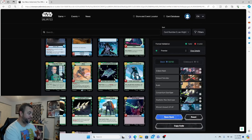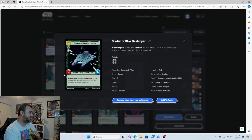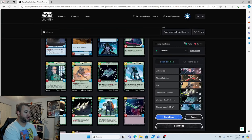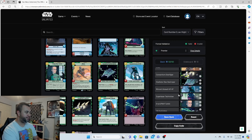The Gladiator Star Destroyer is a six-drop 5/6. When played, give a unit Sentinel for this phase — meaning units in the arena can't attack your non-Sentinel units or base; they have to attack the Sentinel first. That can come in clutch. Two copies of this one.